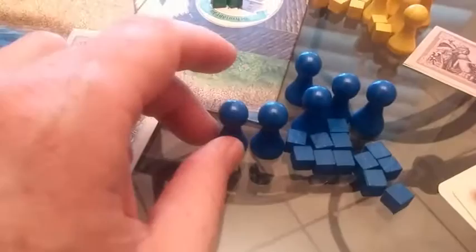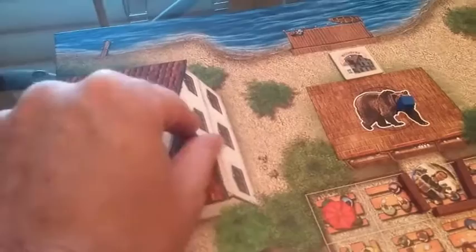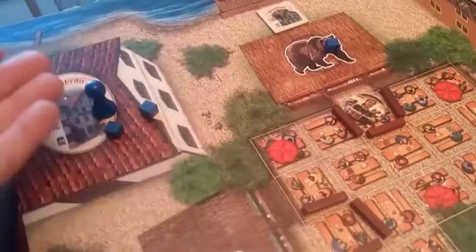Each player is going to start placing their boss figures on the board. In a three-player game, each person places three bosses, one at a time. Blue is the first player and places his first boss at the brewery where all beer is out and he has the most influence. When shares pay out and it doesn't divide equally, whatever's left over goes to the boss.